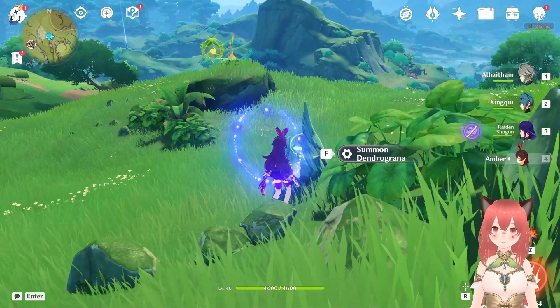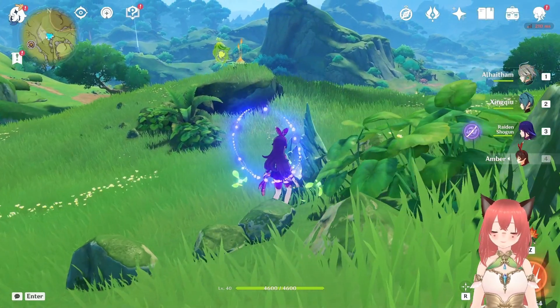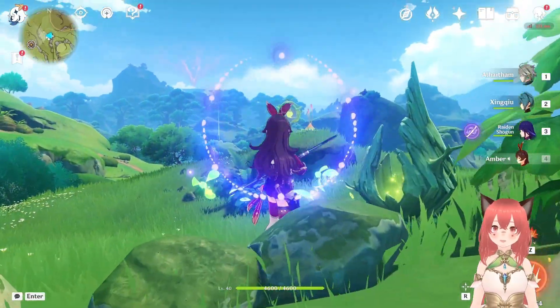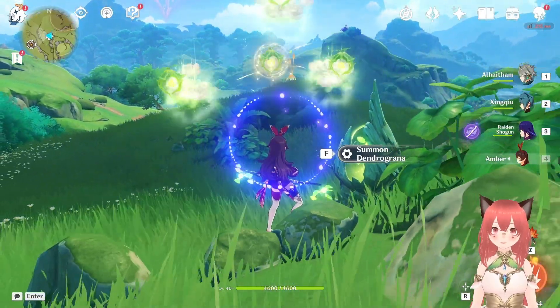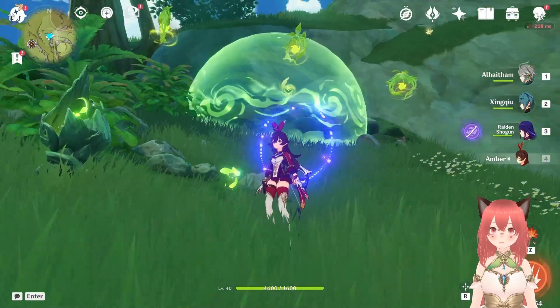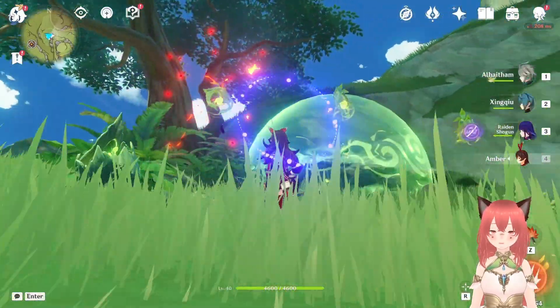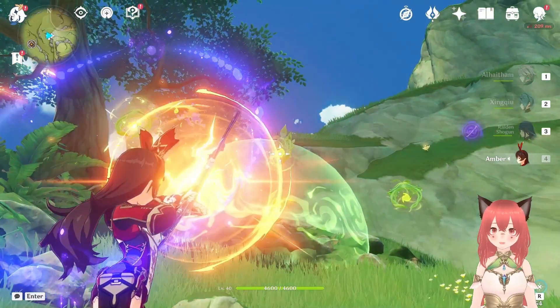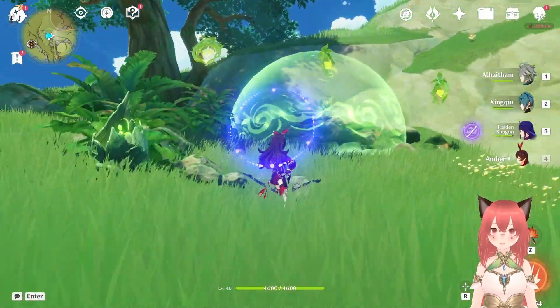Summon a Dendro Gunner and we need to hit that Dendro Ring via aiming it or just long pressing your normal attack skill to transfer the Dendro Gunner buff. Once that's hit it will summon another Dendro Ring, which you need to hit via aiming or long pressing your normal attack skill.